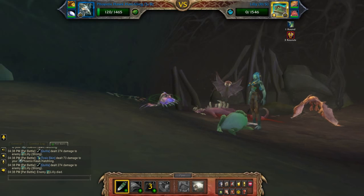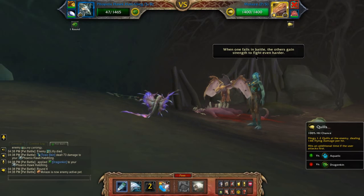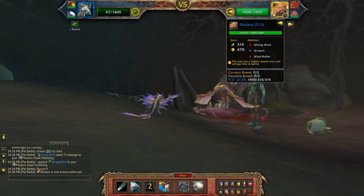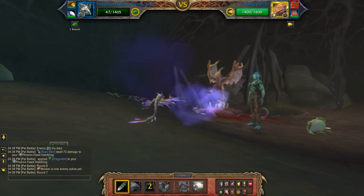So ideally you want a little bit of health on your first pet when the second pet comes in, because he normally starts off by switching you out. So it doesn't really matter what you push here — he's going to go first.